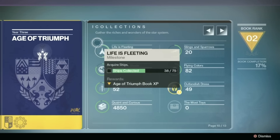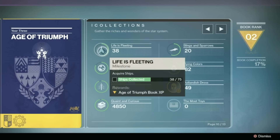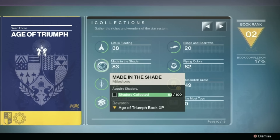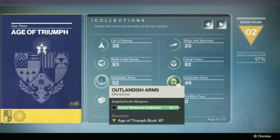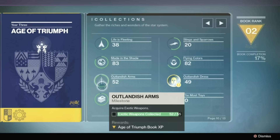Next we have Collections, which tracks things like Emblems, Shaders, Ships, and Sparrows. They did mention that you don't have to get every single ship and shader to complete this page, only a good majority of them. Which is good since they want you to be able to complete this book without having necessarily been there for every single live event that might have had unique stuff.